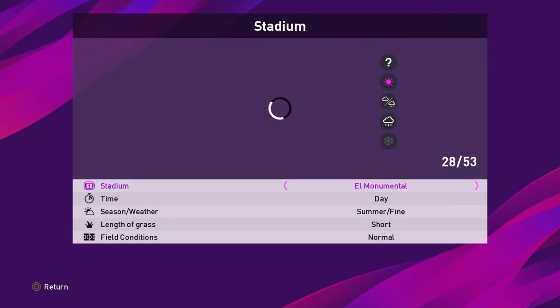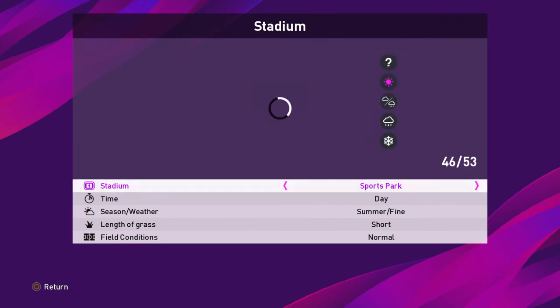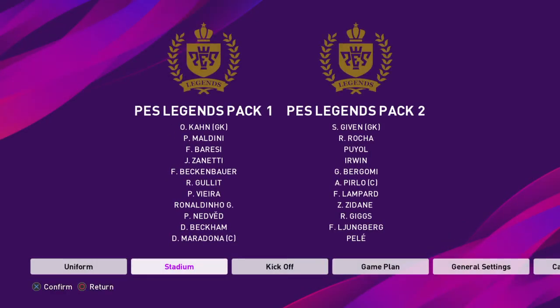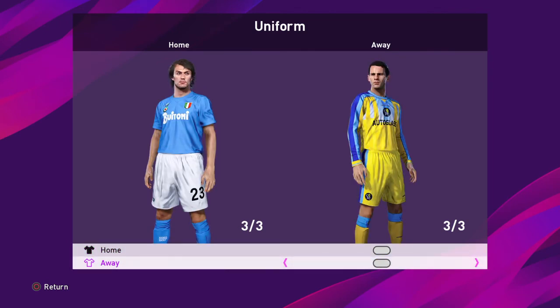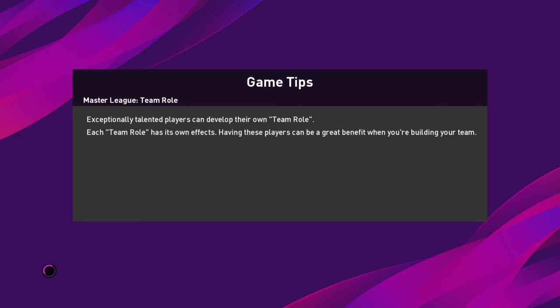I just want to show one last stadium that I think is really cool — one of my favorites. It's actually in France, it's for Monaco. Let's play with cloudy so you can get an idea what that looks like. After this I'll show you a little bit about how to actually upload these files and where to put them and how you can move things around and make it customized however you want it.